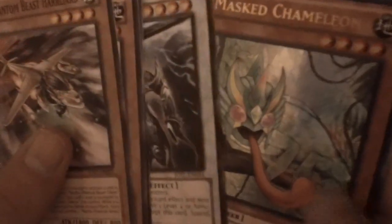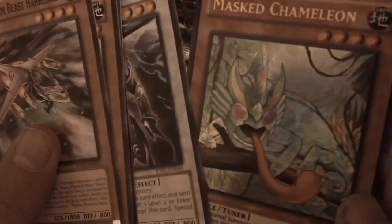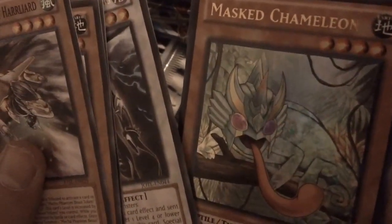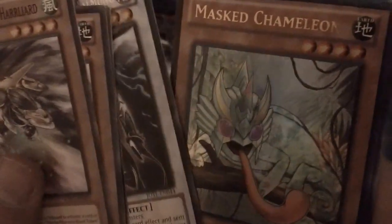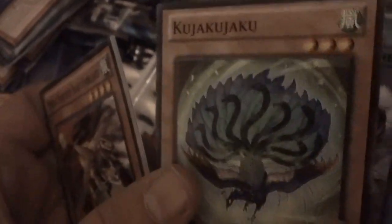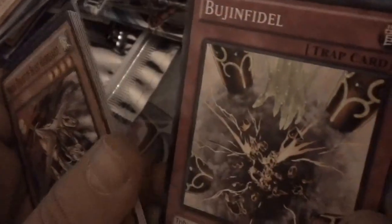Pack nine: Harliyard, Chickolats, Junk Blader, Star Seraph Sage, a rare Underworld Fighter Baelmung. Wow, an ultra rare Mass Chameleon! I've been wanting this card for quite a while - it has a great effect, and I'm really happy I pulled it. Also the rare Baelmung being a level four synchro - like Armory Arm - is great. Also Gujaku, Vertical Landing, and Bujin Fidel.